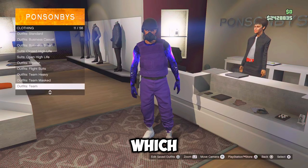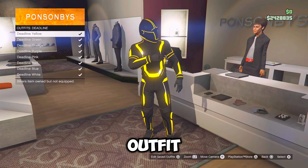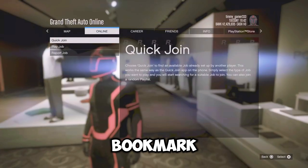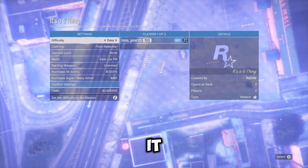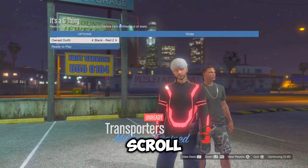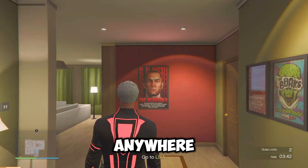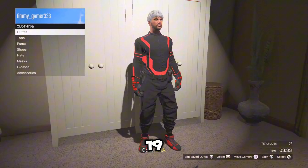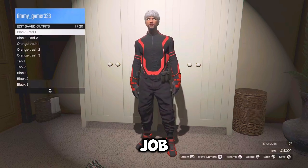So for the first one, which is the black and red outfit, you want to go down to deadline suits and equip the red deadline outfit right here. So once you've equipped it, just open your pause menu, go over to online jobs bookmarked and start up the bookmarked job called 'It's a G Thing.' I'm going to leave a link down in the description if you don't have it. But once you're in, make sure to set the clothing to play as safe outfits before inviting anybody. And once you're here, just scroll two times to the right and then ready up. So from here, just make your way over to your apartment or just anywhere you can save your outfits on the map. And once you're there, just go over to your wardrobe and you want to save this outfit in slot number 19. And then just delete black and red one and two before leaving the job through your phone.